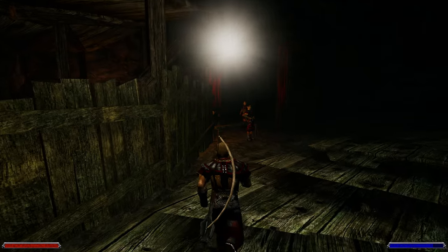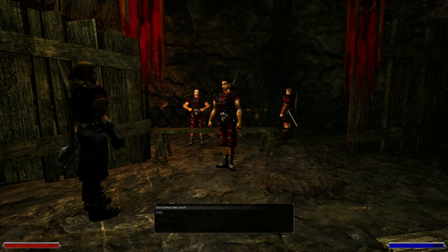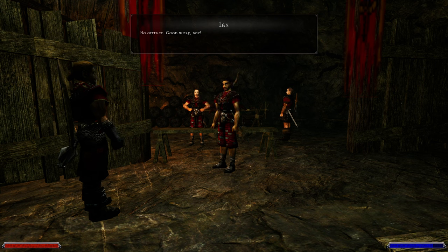You can't believe how easy the minecrawler queen was. I found the nest — then we'll finally have peace and quiet here again. No offense. Good work, boy. Here, take this crate of beer for your efforts. Crate of beer! Strong beer, six.